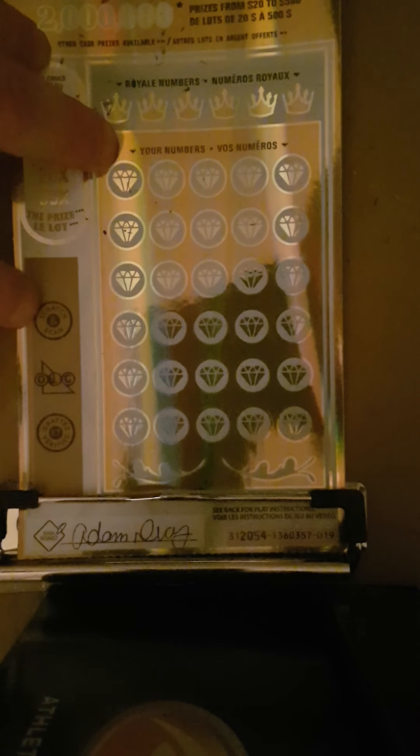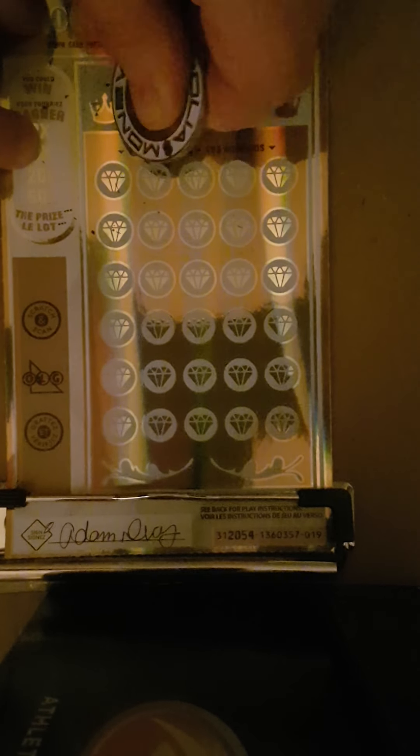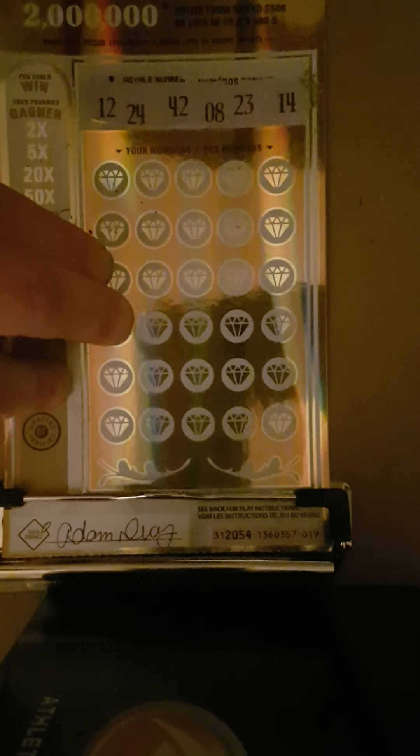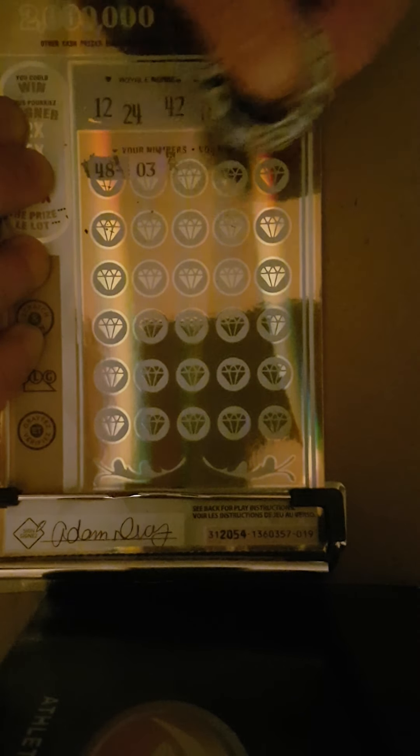And now on to the Millionaire Royale — I do apologize, it's very shiny. I'm going to use Magnolia Money's coin. Here are our winning numbers: 12, 24, 42, 8, 23, and 14. Now scratching: 48, 3, 31, 44, 7 — one off.